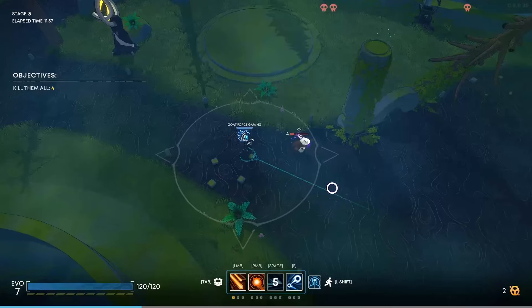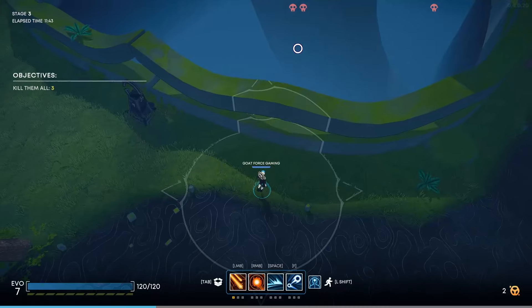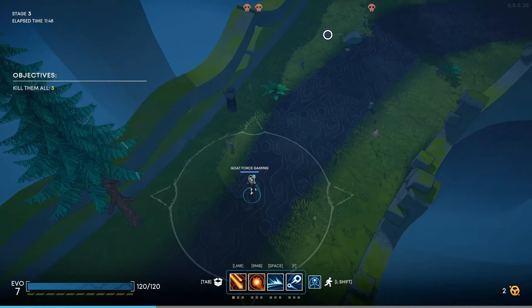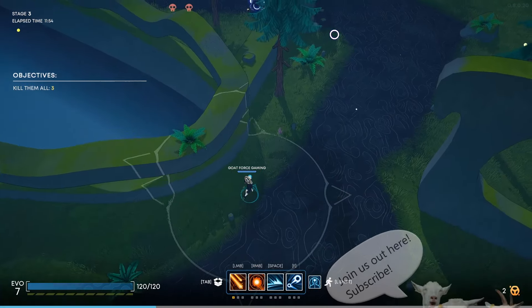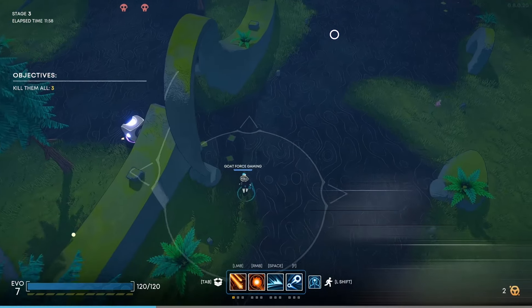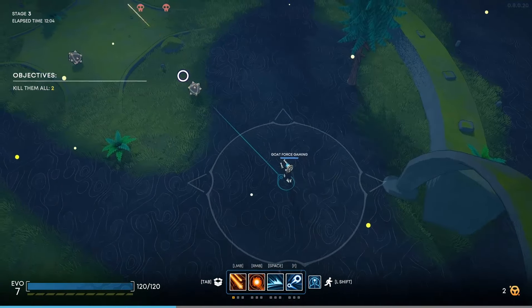It looks like we've got some enemies down here — four left. I do think this game does a good job of indicating where stuff is on the map so you're not just out there blindly searching. Taking sips of coffee — cheers to you.